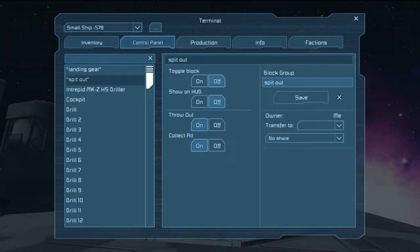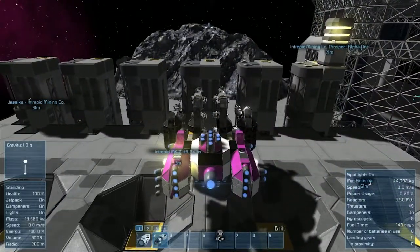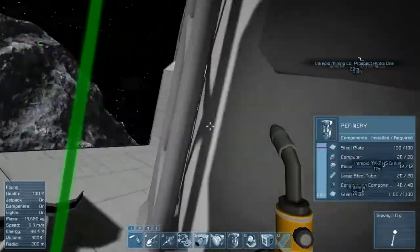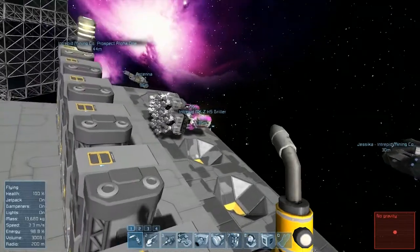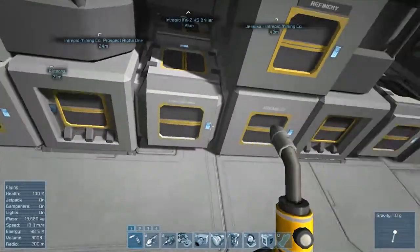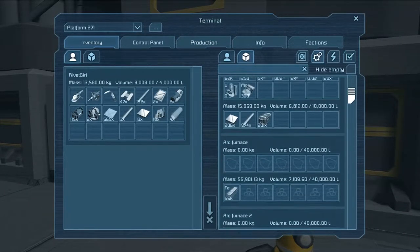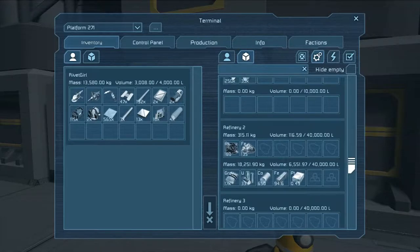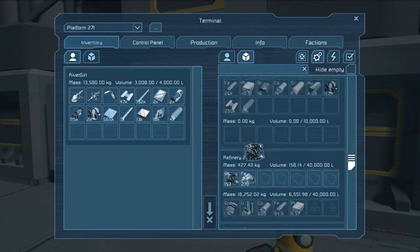Alright, we've set down gently and we can go ahead and turn on our ejectors and start pumping those resources straight into the refineries. I love how that works. Let's make sure that we're getting our missiles and stuff like that produced. We'll first need to make sure that our refineries are actually spreading the resources out properly, which so far they appear to be doing. This one could probably share some of the platinum with another refinery.